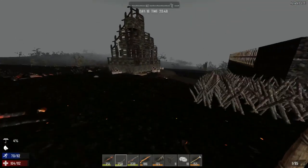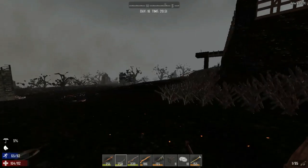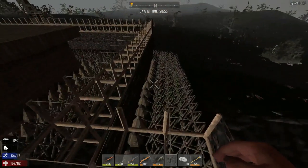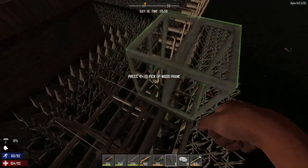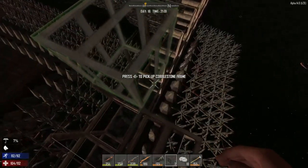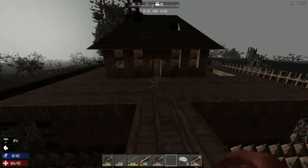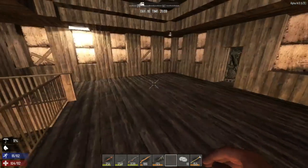The farm will be harvestable soon — not the corn or potatoes yet, almost. I need to build more spikes — I want to put a couple more layers of spikes all the way around, plus put metal on the spikes all the way around. I also need to put up wooden frames on the edges. This is to keep out the spider zombies, and it has to go all the way around before our day 21 horde. Hopefully we'll have everything upgraded to cobblestone.